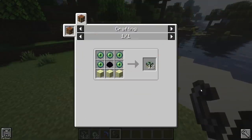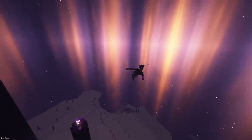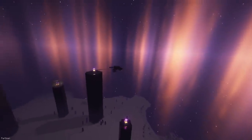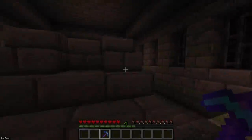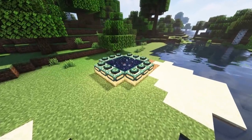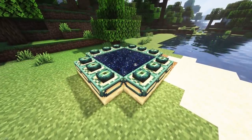End Portal Recipe allows you to build 12 End Portal Frames from 3 End Stones, 5 Eyes of Ender, and a Dragon Egg. Because the recipe requires a Dragon Egg, you'll need to defeat the Ender Dragon before crafting new Portal Frames is possible. And the Ender Dragon will always drop an Egg with this mod installed. If you have a Silk Touch Pickaxe, then you can break already existing End Portal Frames. You're able to build a new Portal Frame at a location of your choosing, fill it with Ender Eyes and activate it with a Flint and Steel.